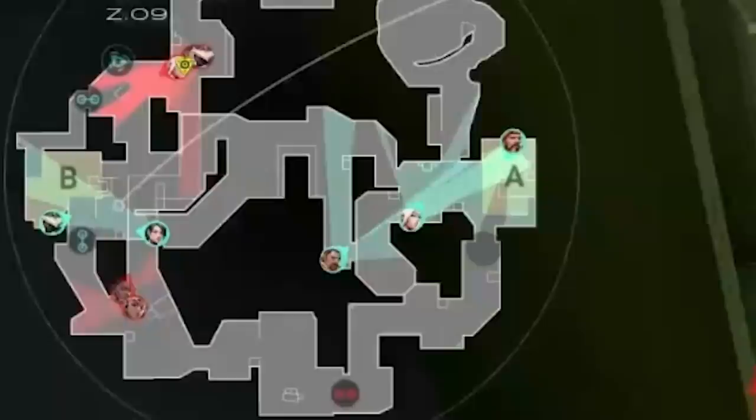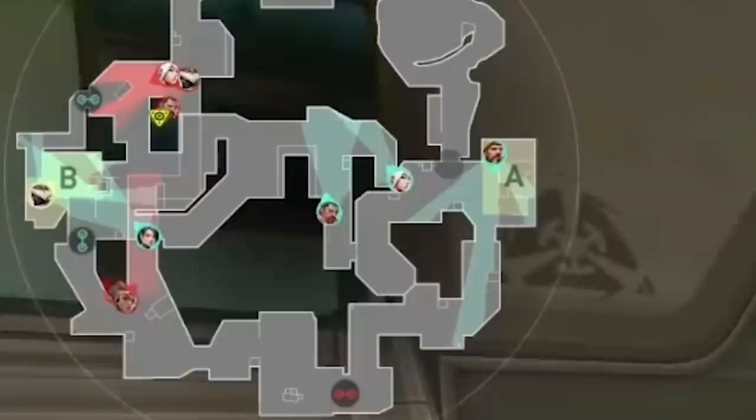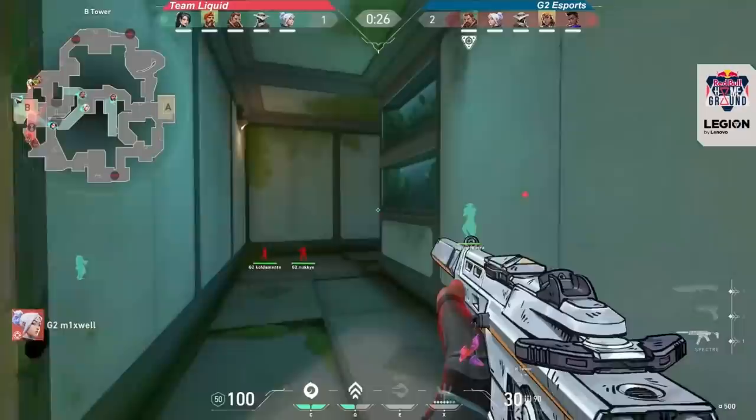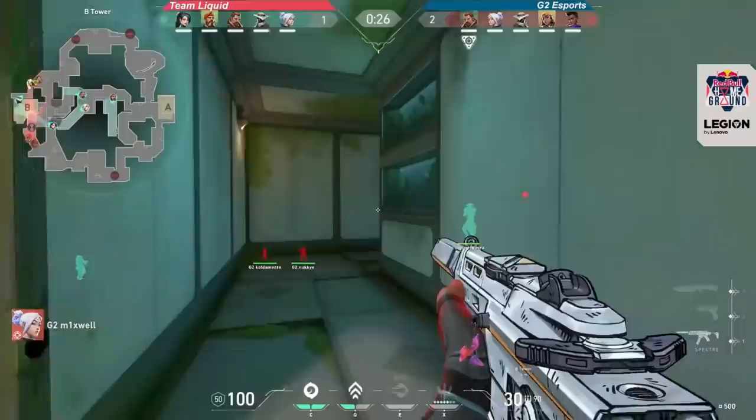On defense, the primary setup seemed to be three players on A and two on B. This makes sense because A is a more complex site and the defense needs to worry about an early split through the door in A main. We talked about the importance of tower control, and the remaining defender can float somewhere in the middle while keeping an eye on both main entrances to the site. Ultimately, keeping control of the middle of the map is the most important part of defense to be able to out-rotate the attackers.